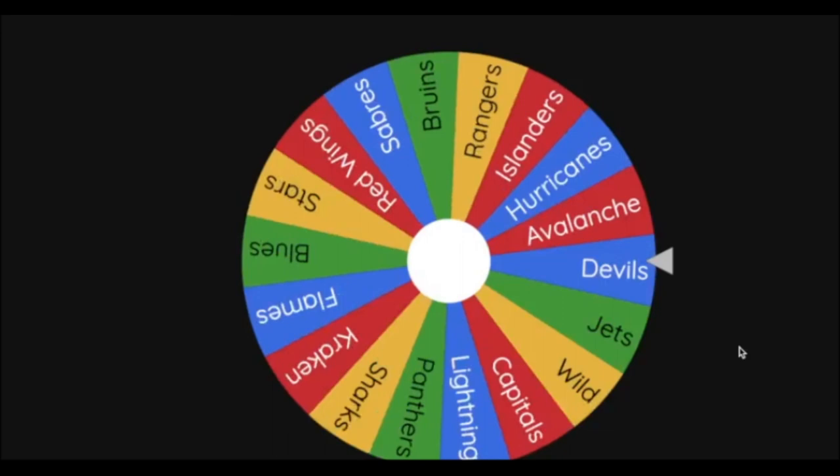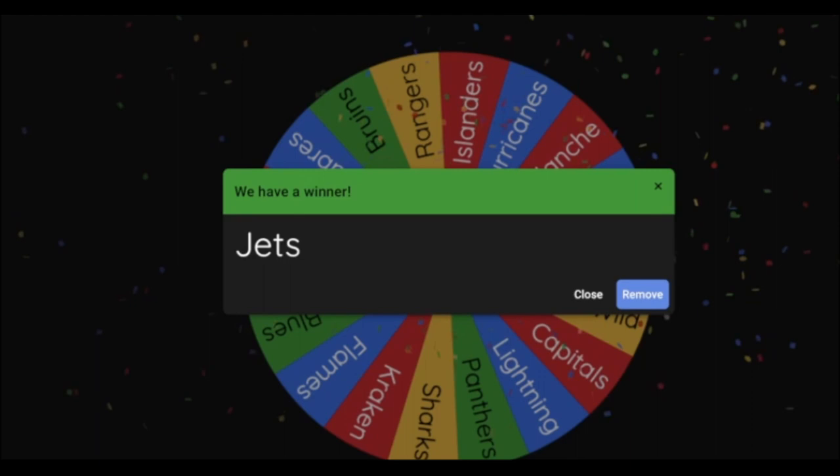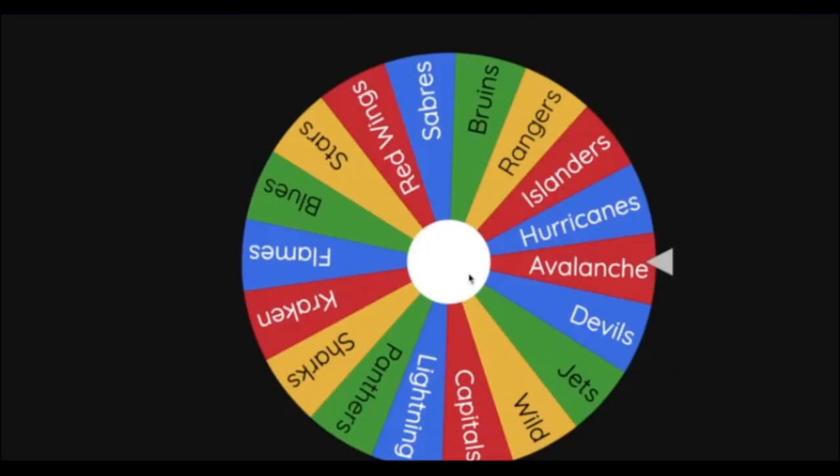Next team is the Winnipeg Jets heading west toward Saskatchewan — the Jets will be claiming Saskatchewan. Next team on the wheel: we haven't had a game in a while.